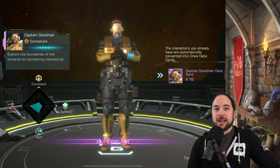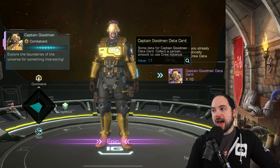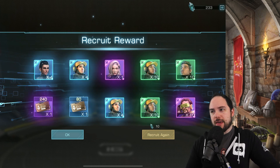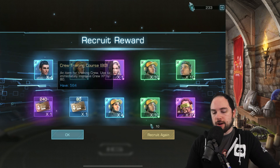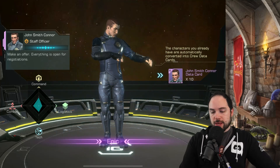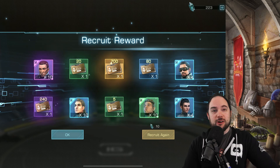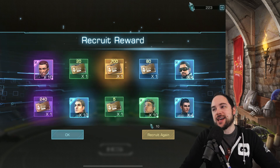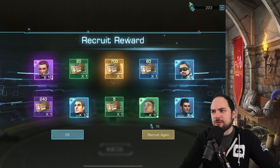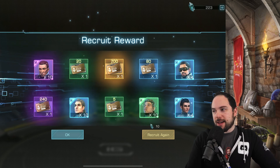I'm really hoping for some legendary crew, and the tier rewards — every 30 pulls the guaranteed could be pretty awesome. Let's get this party started 10 at a time. Captain Goodman is a great way to start, boosting the damage of my cruisers. Pretty happy about that pull, even though I have him pretty high level already. 240 crew EXP and 80 over there is really nice. Let's rip this again — full John Smith Connor right off the start, actually not a terrible captain for a flagship.